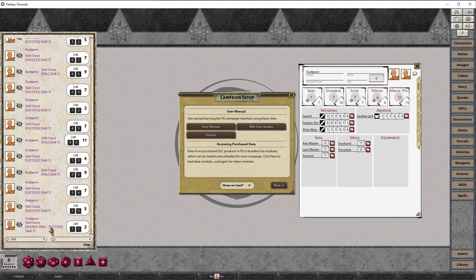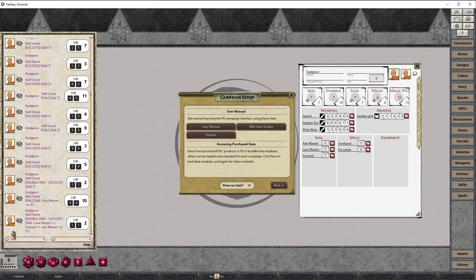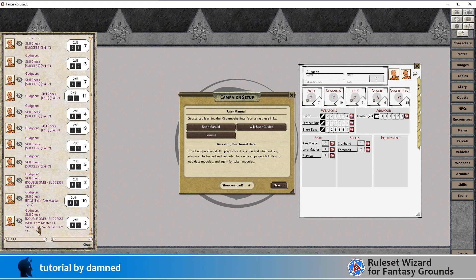There we go - double 1! The message says 'Double 1 - Success' and skill. The other variation is when we have a modifier involved. Using the axe master skill there's a modifier of plus 2, and slot 1 is filled with axe master. When we roll the skill now we're still only rolling 2 dice and not adding modifiers to the dice result - we got a 4 and 6 equals 10 - but instead of the skill target being 7 it's now 9 because it's 'skill - axe master +2'. With 3 modifiers totalling plus 4, we roll a double 1 - guaranteed success - and the output shows 'skill - lore master +1, survival +1, axe master +2' for a target value of 11.